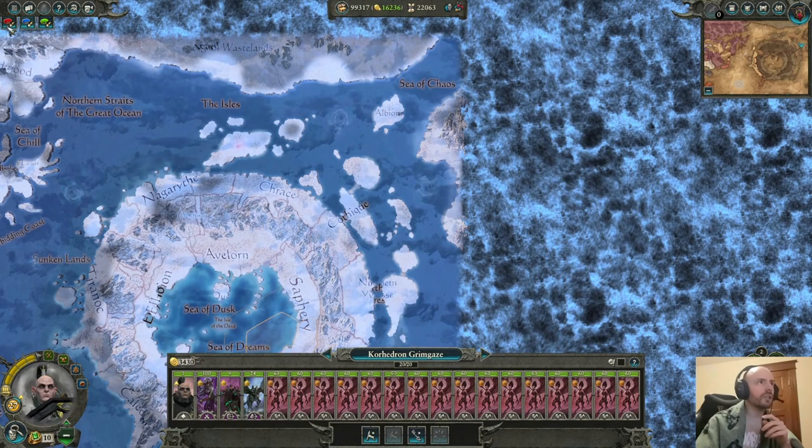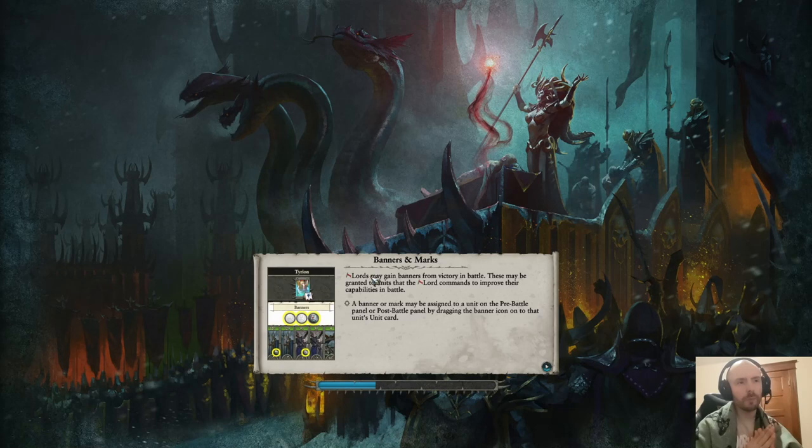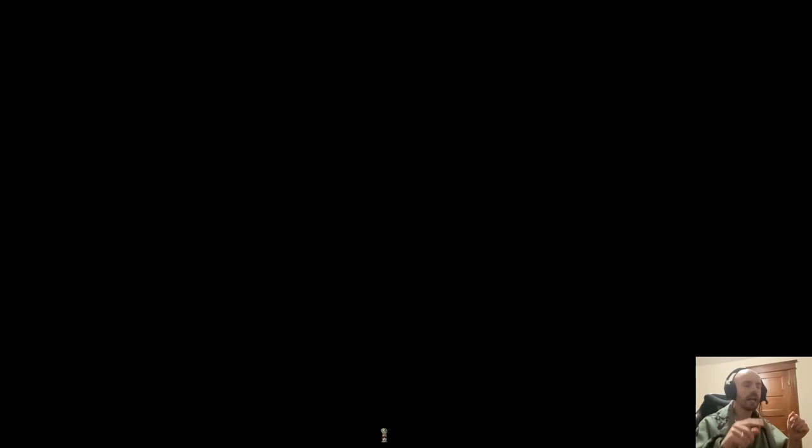I did a save here to put me in a position to show you something very important about battles. I'm done with the campaign map section — I'm going to give you a couple of brief battle techniques that a lot of people don't do. Even some of the better players competitively throw and waste a lot of their troops with terrible battle tactics. It says Valiant Defeat here, but I would actually win this — I'm not going to play it out, just going to show you a couple of things.